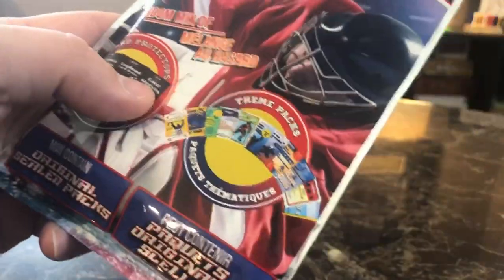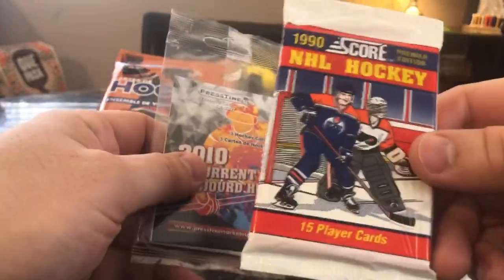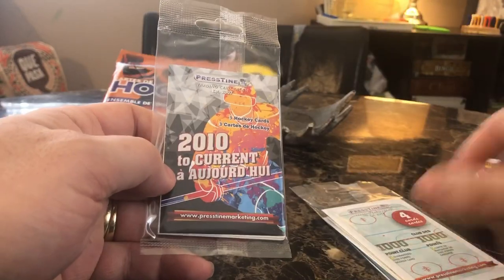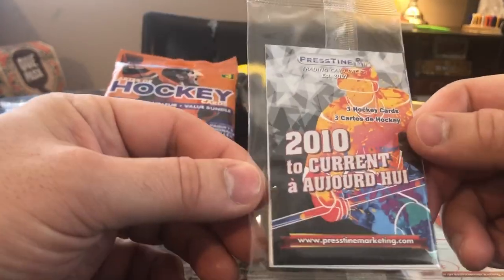We'll open up the $2 first. In the $2 we got a pack — a pack of 1990 Score. We got a 1,000 Point Club and a 2010 to current. Let's do the 1,000 Point Club. Let's see who our 1,000 point player is.